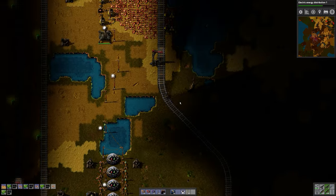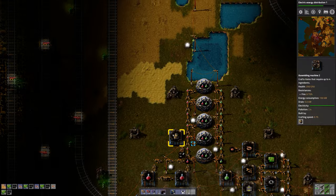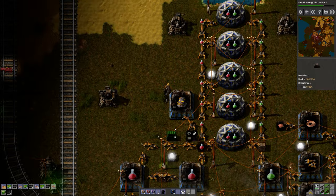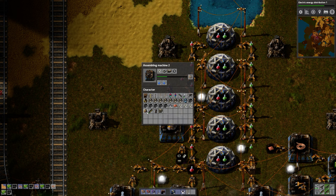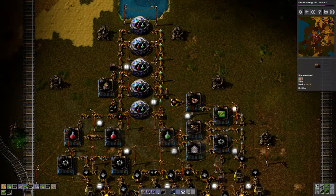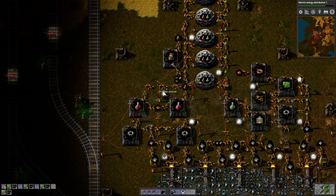We do have a factory over here for engines. Of course it stopped because I didn't think about adding an output chest. Let's limit this chest to one stack. I have 11 engines — I need 20. I don't mind if we are creating too many. We are out of copper again for the red science. 200 over there and none over there. Let's fill in the copper for that.